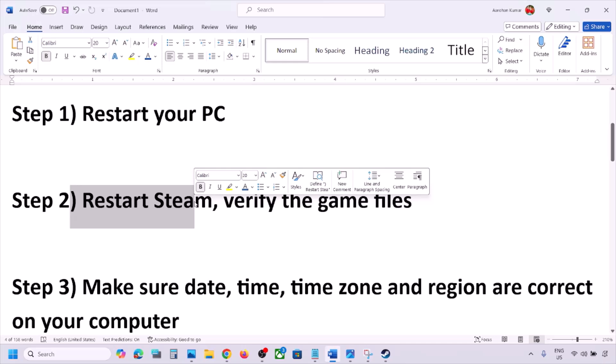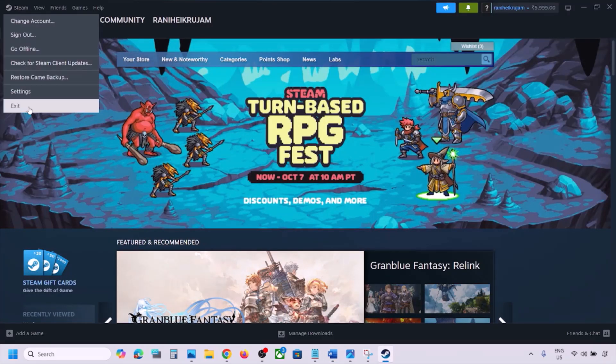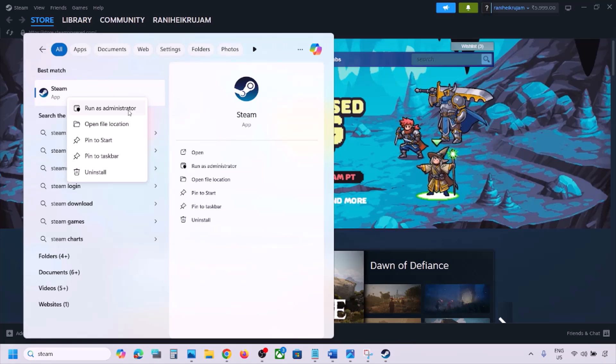Still not working? Restart Steam. Go to Steam, click on Steam at the top, and then click on Exit. Once Steam is closed, type Steam in the Windows search box, right-click on Steam, and click Run as Administrator. While restarting Steam, if there is any update for the game, update the game.